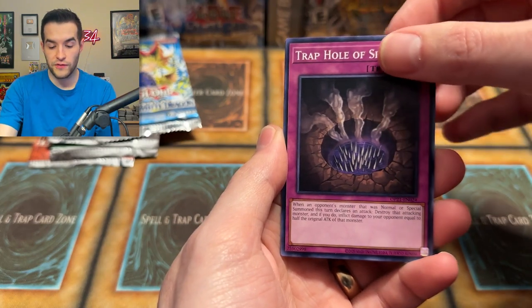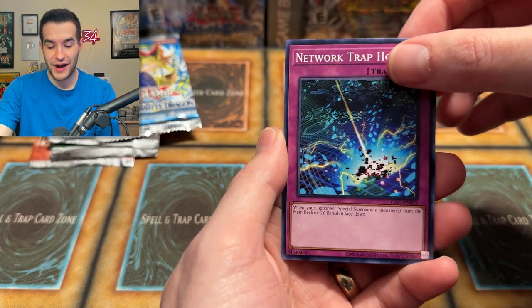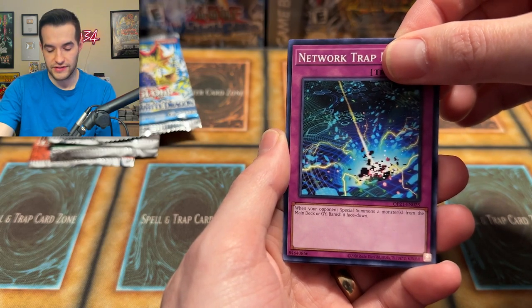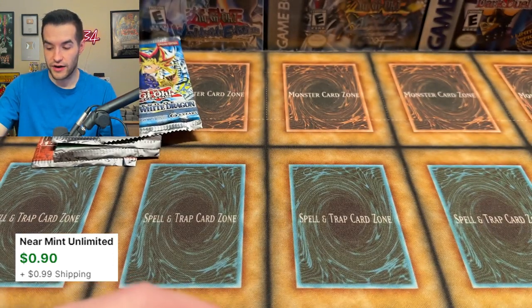OTS Tournament Pack 21 — will you give us an Ultimate Rare? We have a Trap Hole of Spikes, Network Trap Hole — they knew about the Trap Tricks coming out — and a Sprite Red. So we got some Sprite stuff going on. That's a nice card.